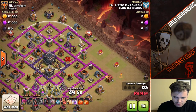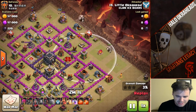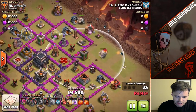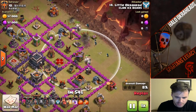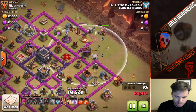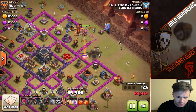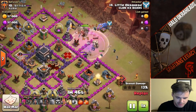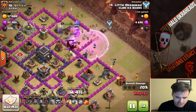I put the Wizard down over here because it's outside of the range, then I put the Golems in. You see how I funneled there? Perfectly done and executed. Here comes the Wall Breakers opening up the wall, and then I'm going to put a Rage and the Bowlers down as well. The Rage with the Wall Breakers is to open up the inner core.